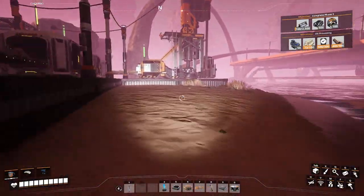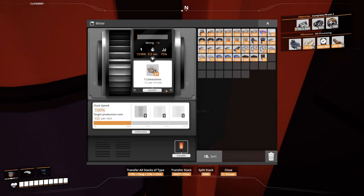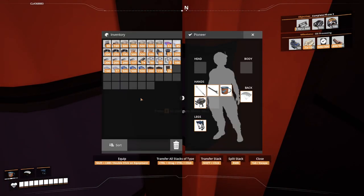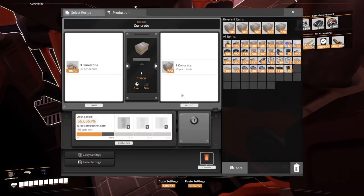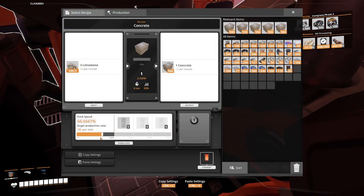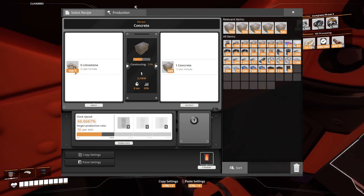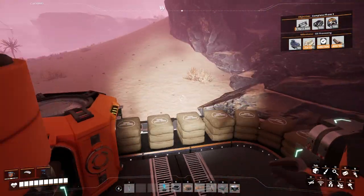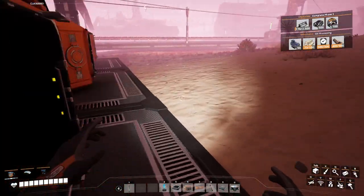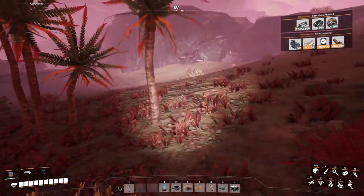There's a limestone node here — a normal node. Running with Mark 2 miners it's producing 120 limestone a minute. I'm feeding that into four constructors, each underclocked by 33%, so they each take in 30 limestone and put out 10 concrete, exactly matching the limestone output. Together they're sending out 40 concrete a minute.